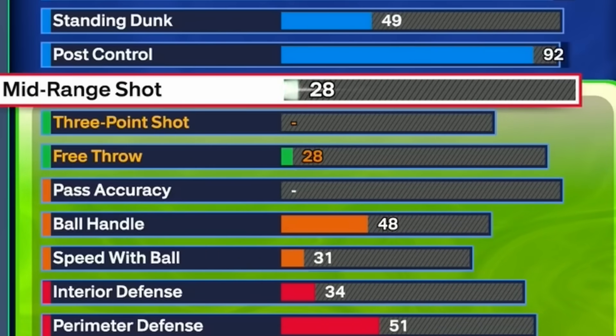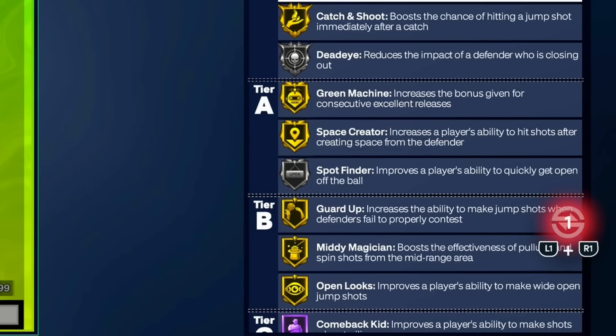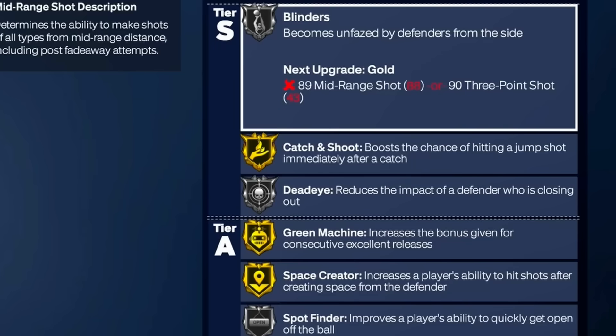On to the shooting — this is a really cheesy build when it comes to shooting. Put your mid-range all the way up to 88. Look at the badges: Green Machine on gold, Space Creator on gold, Guard Up gold, Midi Magician gold, and Open Looks on gold. Those badges are what make this build cheesy when it comes to shooting. Gold Green Machine and Midi Magician are probably the most important parts about this build's shooting — it's literally OP.